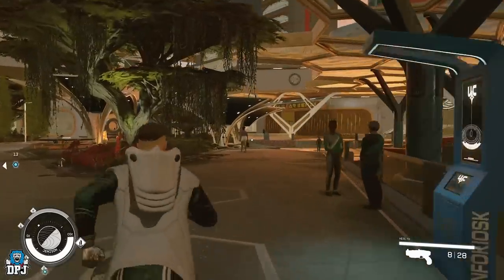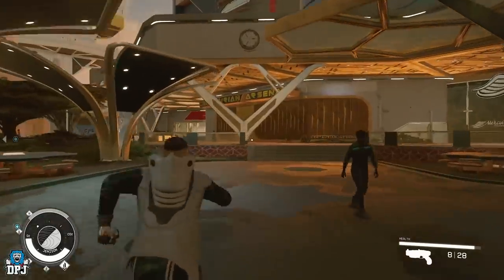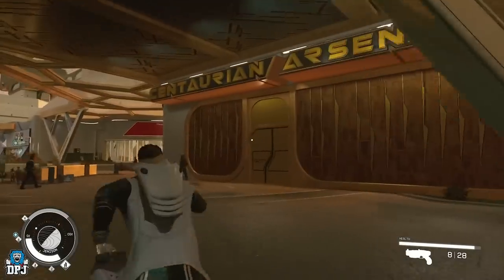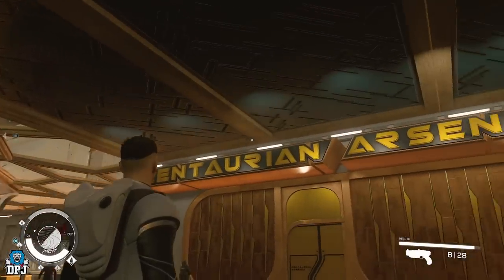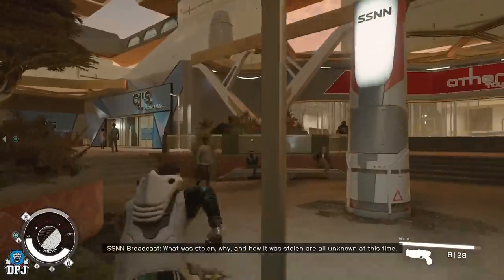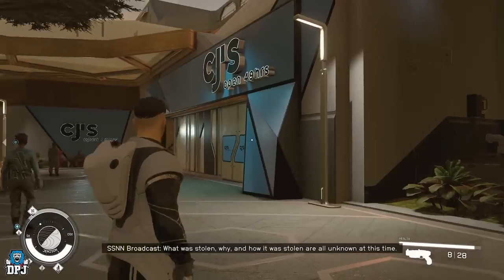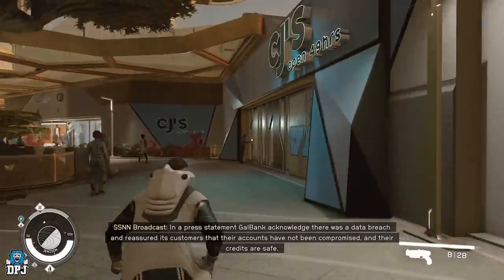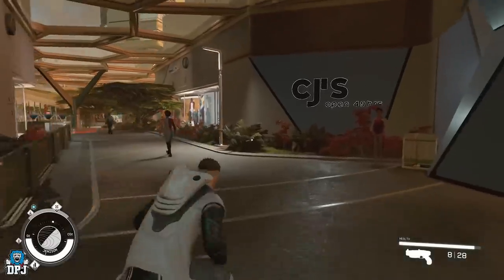The shops in this area are very useful. You've got a weapon shop which is great — there are some great starter weapons in there, a little bit pricey for a brand new player, but just remember that it exists: the Centaurian Arsenal. Carry on down and you'll find a few more shops, like CJs which is basically a pharmacy — there's food and all that fun stuff, so if you need food for cooking, this is the place to go.